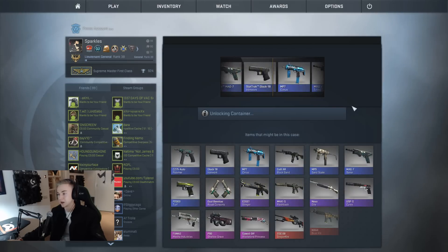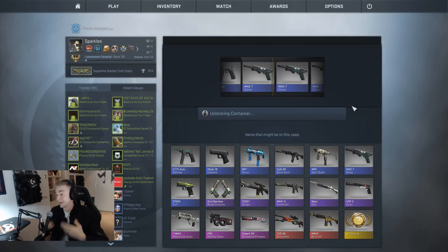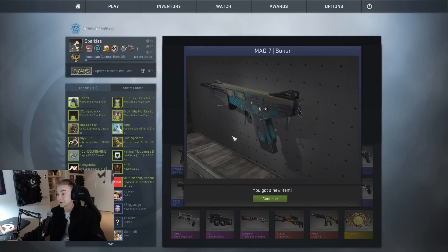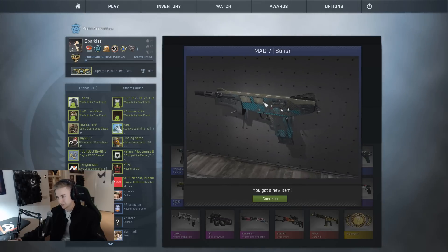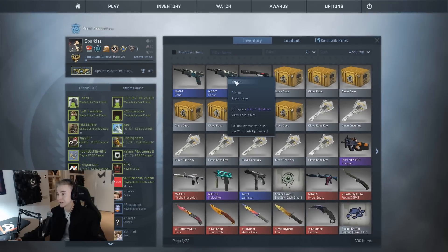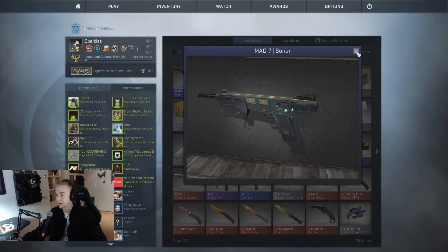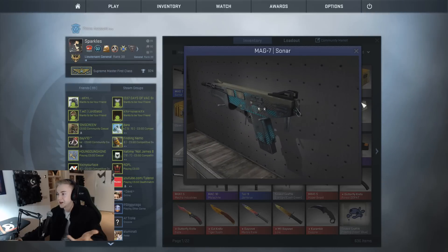Case number three - come on, gloves. I'm going to rub my hands together because it kind of symbolizes gloves. That's what I want - gloves, little gloves to keep my hands warm - not a Mag-7 Sonar. And that looks a hell of a lot better actually. Is the blue even meant to be there? This skin is confusing me - there's a field tested. How does that one look better than the minimal wear one? Look at the front barrel area of this Mag-7 on the minimal wear one, then look at it on the field tested one. I just think the field tested one looks so much better - that doesn't even make any sense.